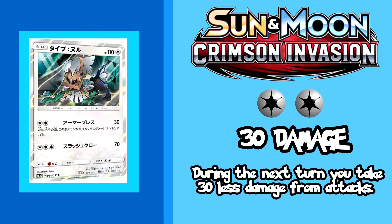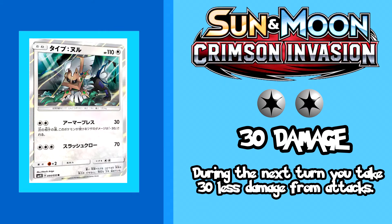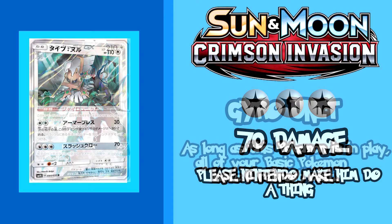Our next card is Type Null, and anyone who has played the video game would know it is Gladion's signature Pokemon. Type Null is, for better or worse, a crappy version of Buzzwole in Burning Shadows. His first attack Armor Press does 30 damage and reduces 30 damage for the next turn, which is the same as Buzzwole. What is different is that Buzzwole does 80 damage instead of a fixed 70, allows you to discard a stadium in play with 3 colorless energy, and has 10 more HP than Type Null. The one saving grace is the ability to evolve into Silvally GX, which is the reason you should run him.